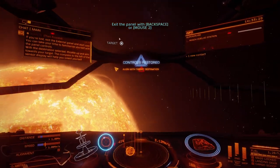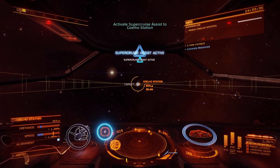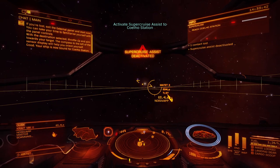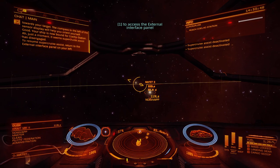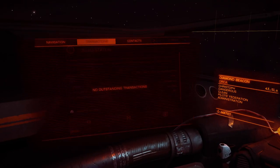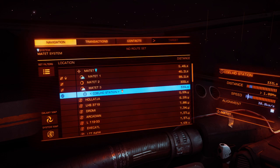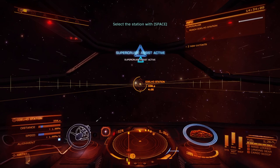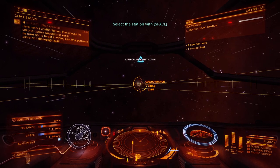Throttle up and aim towards your target. The compass to the left of the sensor display will help you orient yourself. Oh, so we're still in Super Cruise. Your ship is now bound for Coelho Station. It seems Super Cruise Assist has disengaged. To resume Super Cruise Assist, return to the external interface panel, select Coelho Station, then choose Super Cruise Assist. I keep hitting Q and E but it does more than that. When I targeted something off to the side, Super Cruise Assist disengaged again — that's actually kind of cool, I knew what I did.